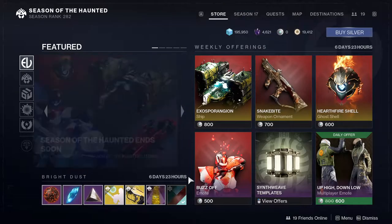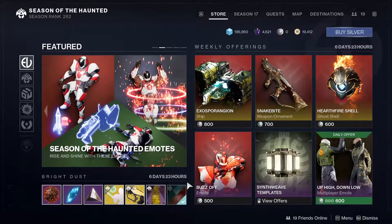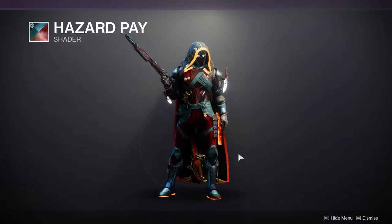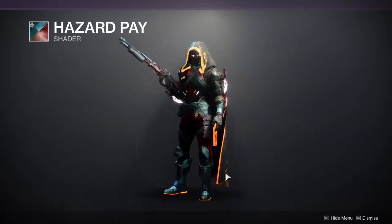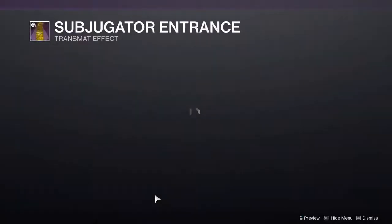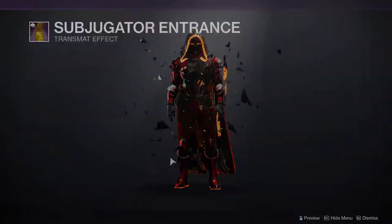Today we're looking at Eververse — this is the final week, so a lot of things you might want to pick up. First is Hazard Pay, the shader from Season of the Lost. It's a pretty cool shader; I love the colors on it and I'd definitely recommend picking it up if you don't have it — you never know when you'll want to use it. We also have the Subjugator Entrance, which is a pretty cool Witness-inspired item.